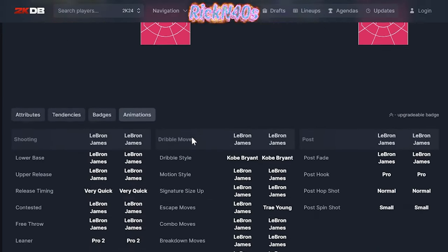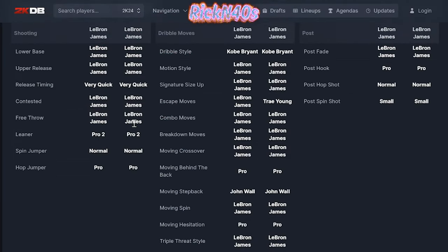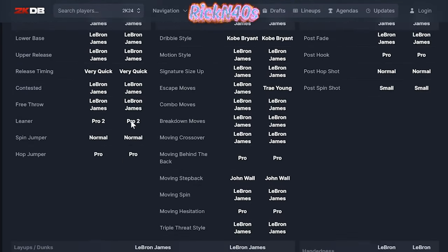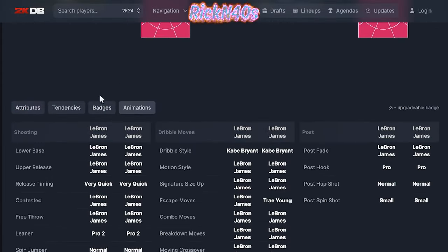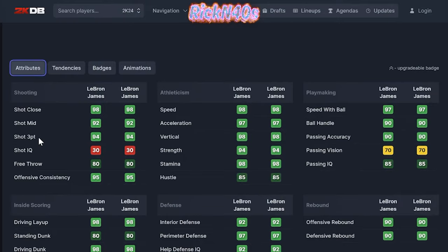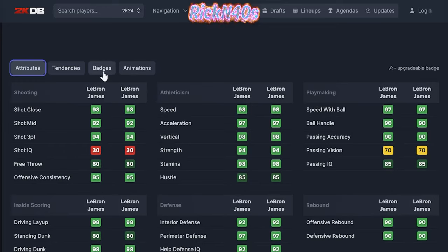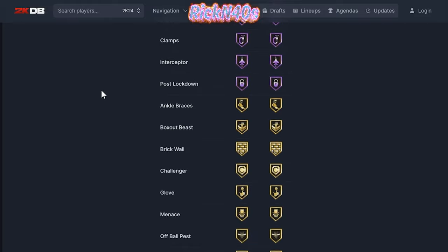GOAT James versus All-Star James — All-Star James has Trae Young Escape. That's tough. They gave GOAT James LeBron James Escape, but the All-Star has Trae Young Escape. That's dirty business — they could have given him Trae Young Escape. The attributes are all the same; both cards have the same attributes. The only difference is Trae Young Escape and a couple of badges — really just one badge.